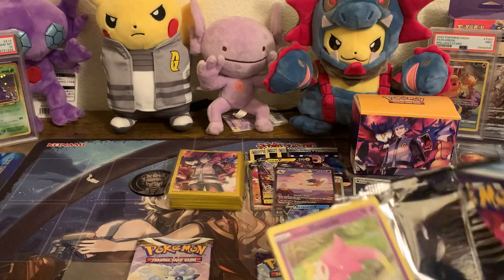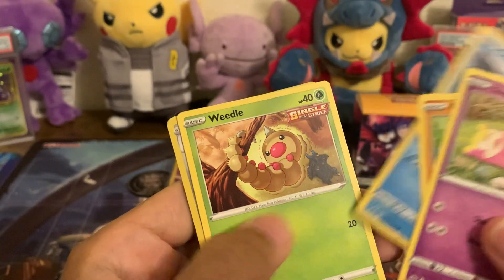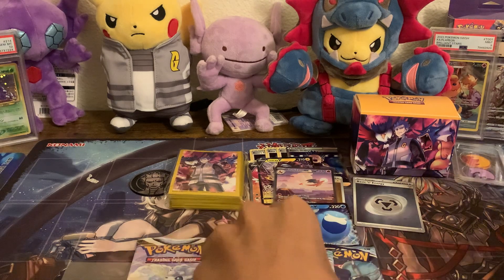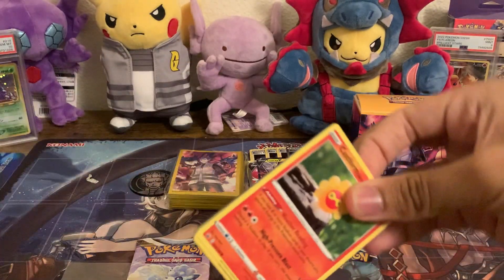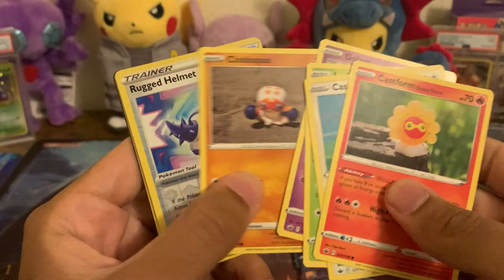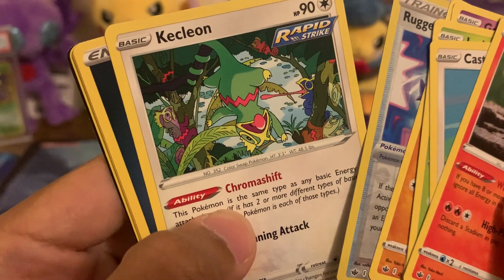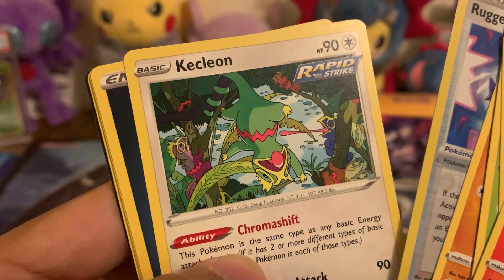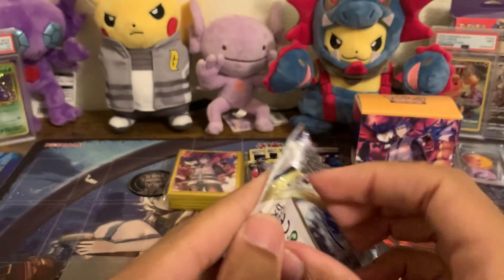Into Chilling Reign now — three packs. Galarian Slowpoke, Crabrawler, Snorunt, Weedle, Castform, Reverse Lairon, and Dogtrio. Two more packs of Chilling Reign and one Silver Tempest — I think I'll stop digging into the bag after this. Castform, Castform, Castform — if only you could continue the Castform. Cachleon — that's pretty cool. The more you look, the more Cachleons you can count, which is pretty cool. I like the art of that. Let's switch it up — instead of going into the third Chilling Reign, we're going to go into Silver Tempest.